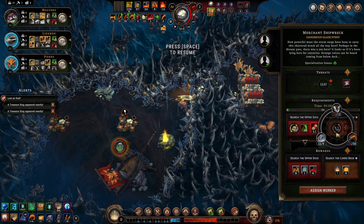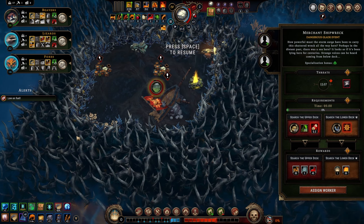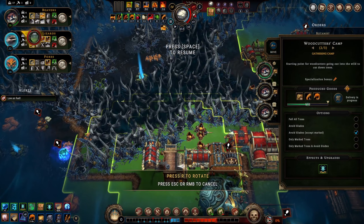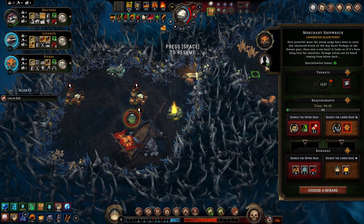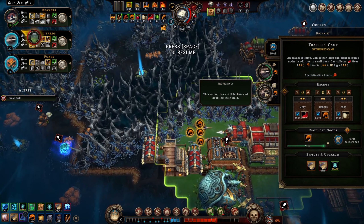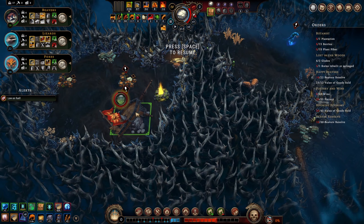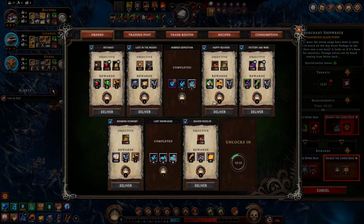Do we use parts for this? I'm thinking yes. We're low on fuel - let's move this closer to our base so we can get fuel more efficiently. I'm going to use parts for this - feels kind of bad, so be it. We'll take one lizard out of this trapper's camp since we have a lot of insects and aren't running out anytime soon. We'll take that fox and put him in here with this other fox to do the merchant shipwreck using parts.